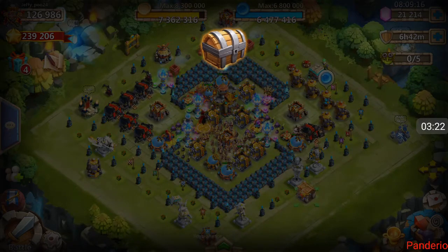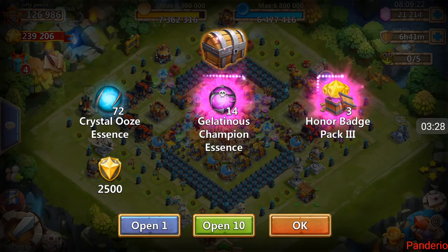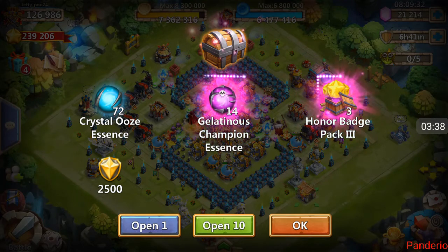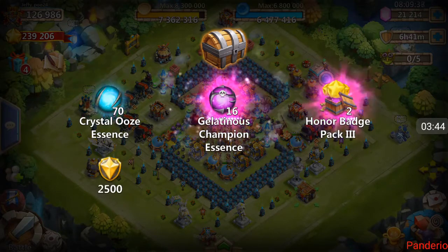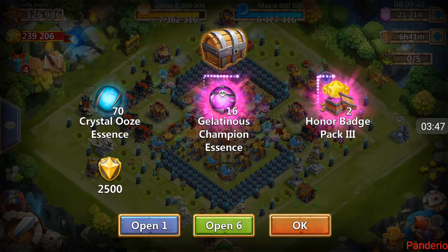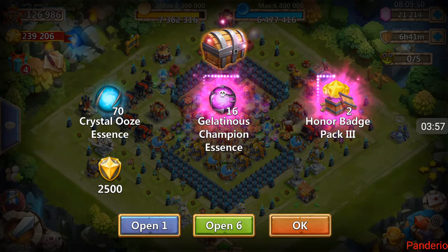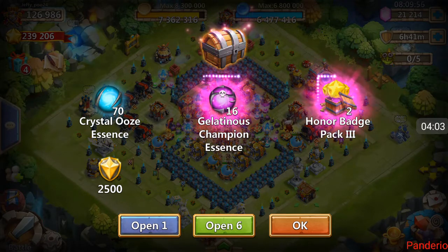Let's go ahead and open 10 of the rares. You actually get more blue slimes and more purple slimes — 72 blues, 14 purples, 3 honor badge packs, and 2,500 merits as we were expecting. Let's go to 10 more: 70 more blues, so we're at 142 on the blues, plus 16 on the purples so we're at 30. Two honor badge packs, so we're at 5, and another 2,500 merits puts us at 5,000.